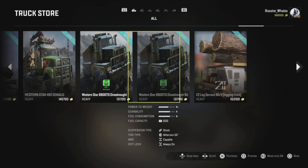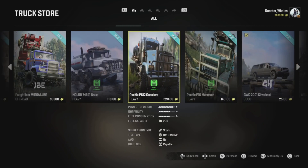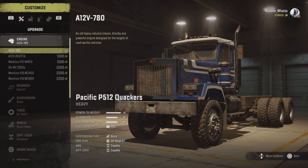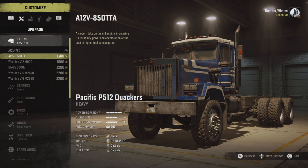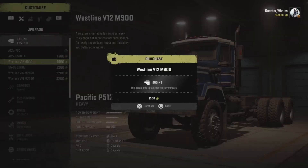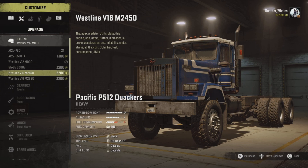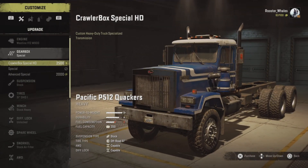I'm going to use the P512 - Quackers. This truck is a little quackers. I wonder how I should build it - should I build it extreme or just good enough? I really want to put a V16 in it, but I feel like that'll be too much, so we're just going to go with a V12 crawler box.